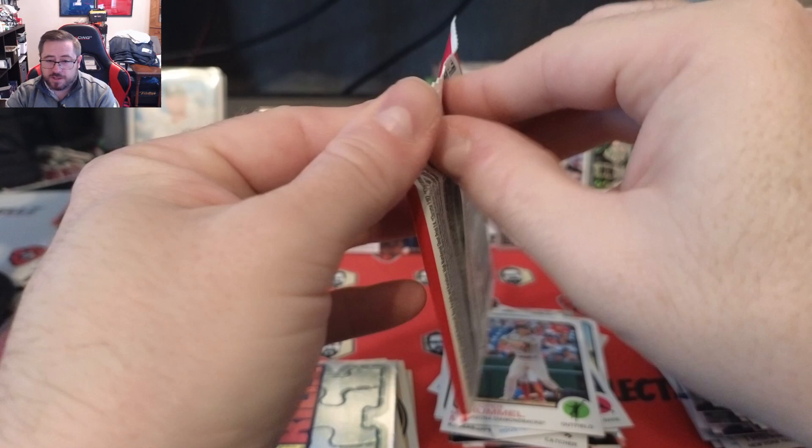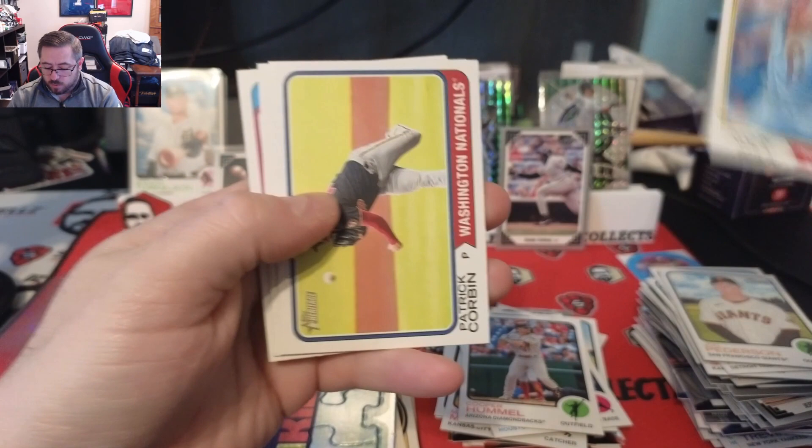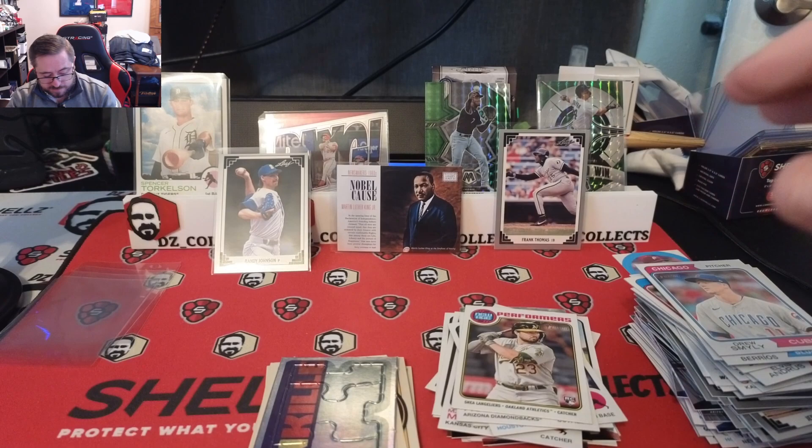23 Heritage — another good rookie class, looking for some Corbin, some Gunnar, some Volpe. Pack includes Nola, Patrick Corbin, Elvis Andrus, Brian De La Cruz, Hunter Dozier, Matt Strahm, a New Age Performers rookie of Shea Langeliers, Jose Berrios, and Drew Smyly. Not much going on in that pack.